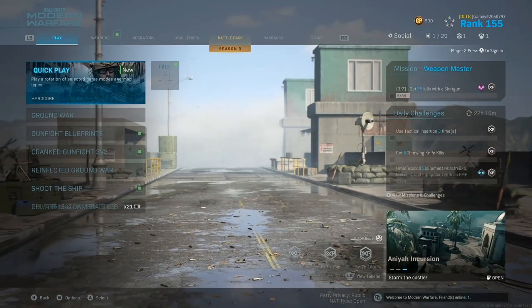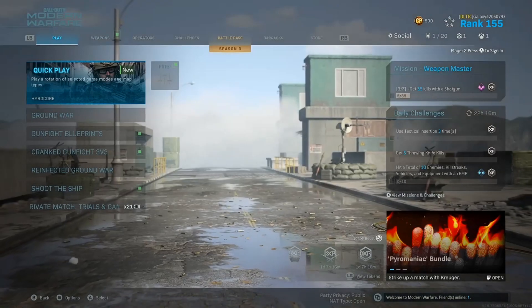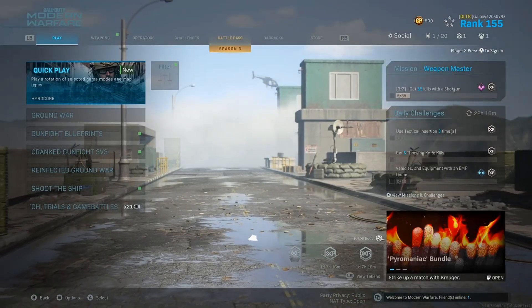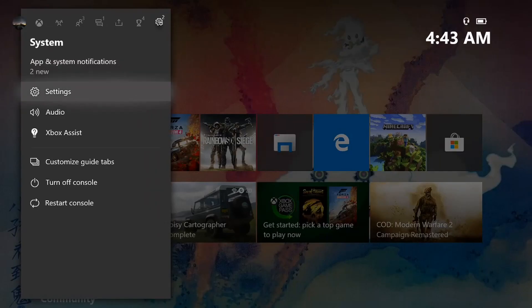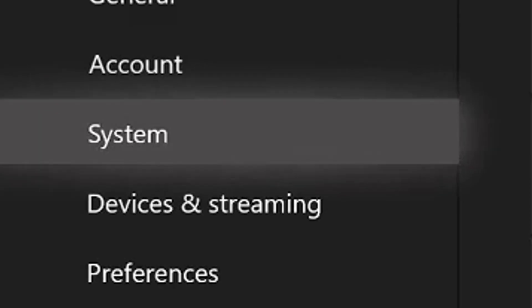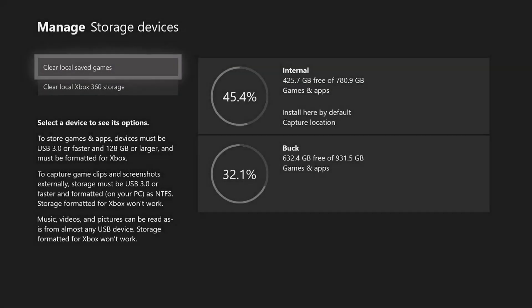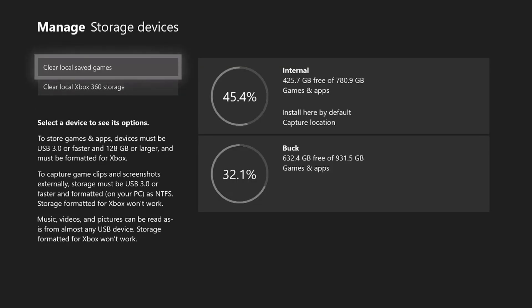So let's get into it. As you can see I'm on the game — I was running into this problem but went ahead and tried this out and solved it. What you want to do is go over to your Settings, then go down to System and then Storage.